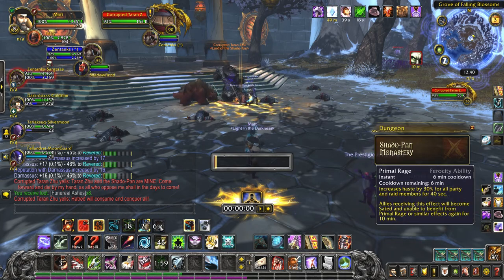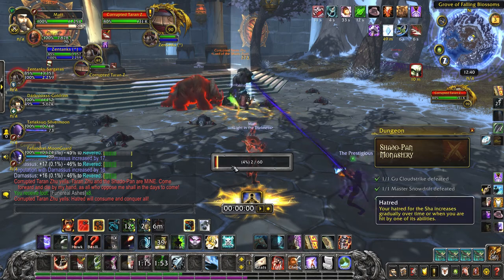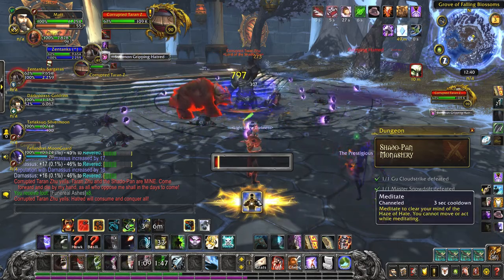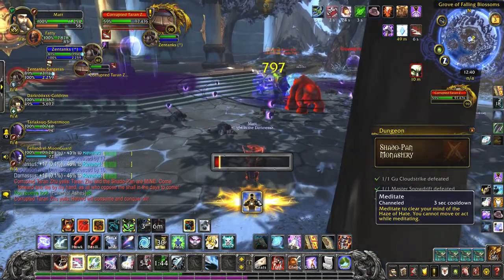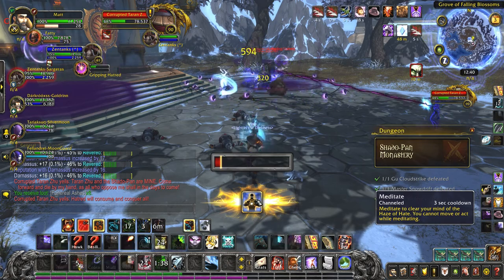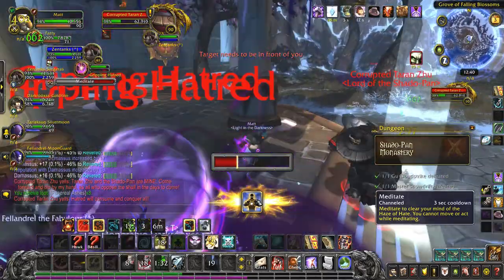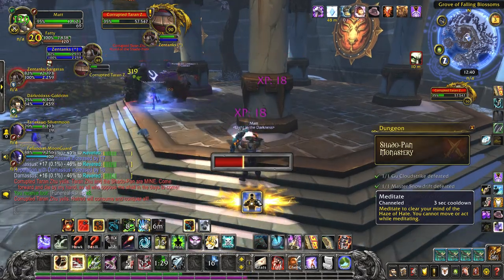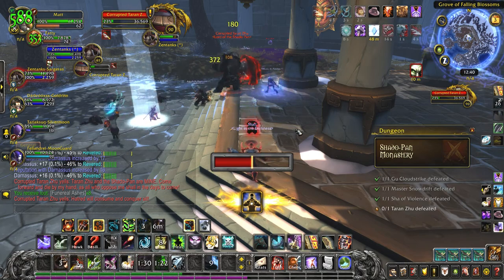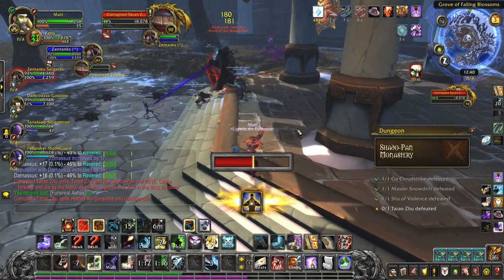Basically what's going to happen is you get a bar that fills up on you called Hatred, and you can use the ability right below it called Meditate to clear it. But the burst is so high for most classes with Enchanted VOAs right now, we'll probably have them dead before we have to deal with that. Back in the day you'd have to do that a couple of times just to make it through. Somebody went down to Meditate to clear theirs — I'm just going to burst through, I think I'll be okay.